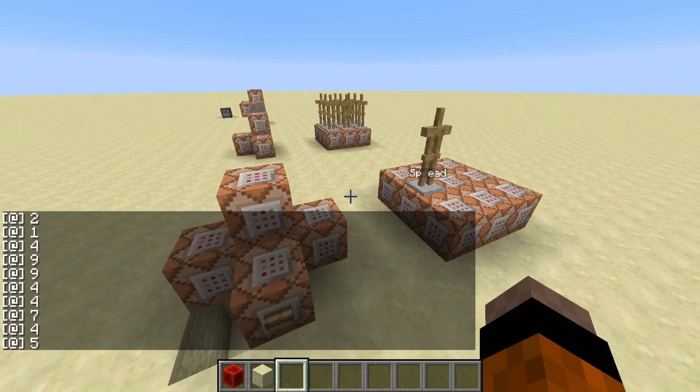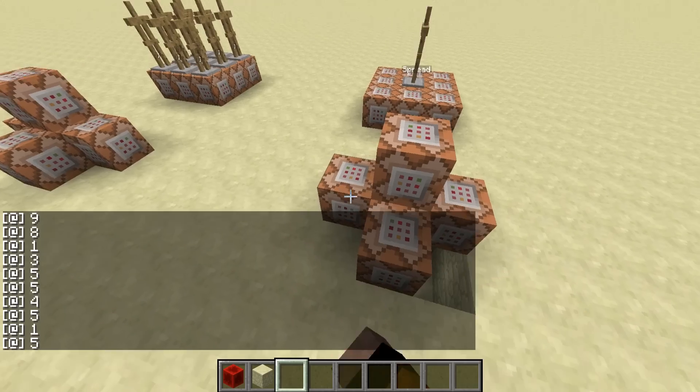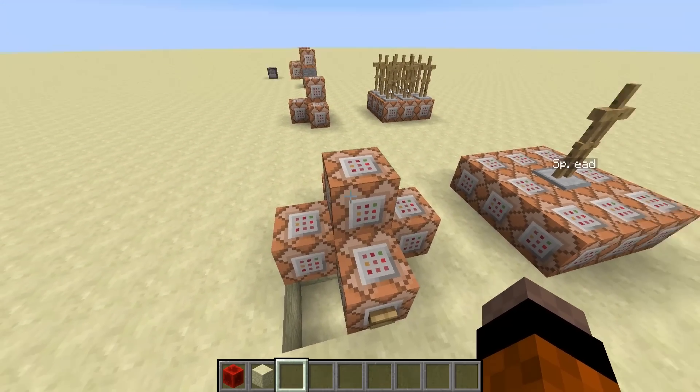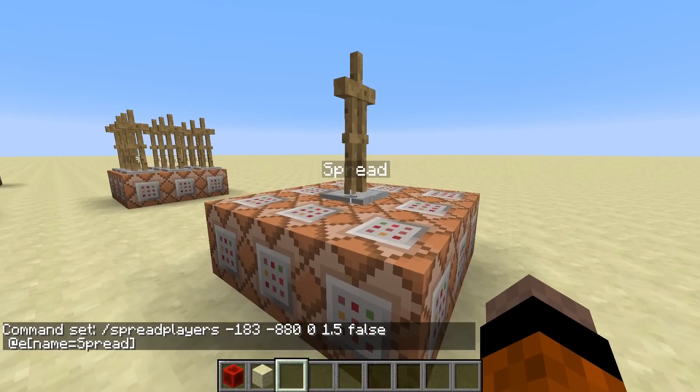These two blocks on the sides are just for the set block clock, and these three command blocks are for the actual command side of things. This block just does the spreadplayers command — we spread about the center coordinates of those command blocks with a minimum distance of zero and a maximum spread of 1.5. The 'false' parameter just means whether to respect teams or not, and we're targeting the entity named 'spread' — so we've got one entity here named 'spread'.